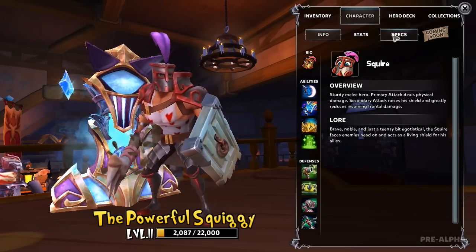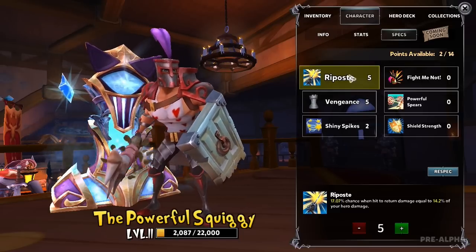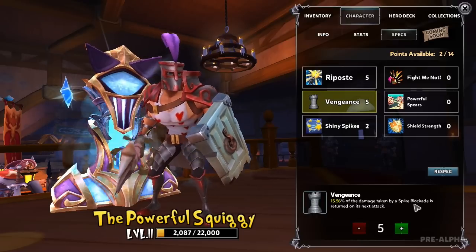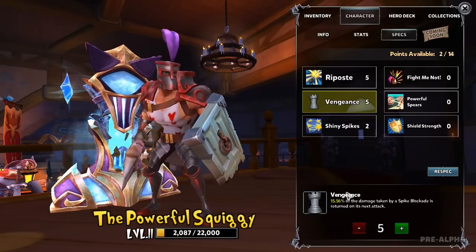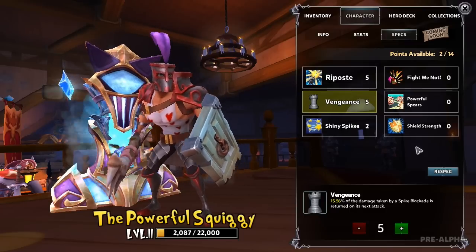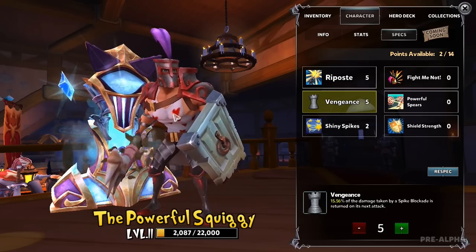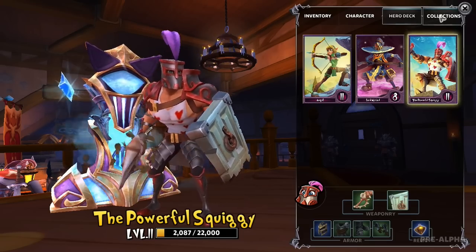At the forge you can upgrade your character, but the specificity isn't really there - it's very general. For instance there's vengeance, which reflects damage taken by a spike blockade tower back at attackers. But there's no real way to deeply customize your character other than finding similar weapons. If you like hack and slash there's no mechanic to become the greatest swordsman - I wish they'd gone in that direction.